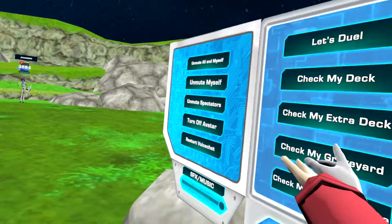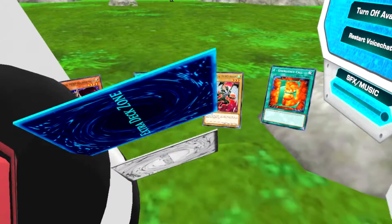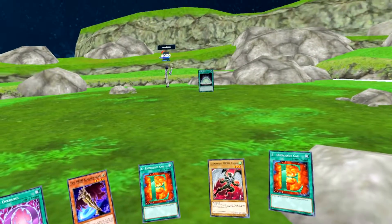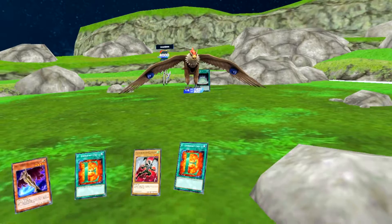You can go first this time. Let's duel. Activate Defense Dark. Activate Field Barrier. I shall normal summon Defense Crystal Beast Cobalt Eagle. Your move.